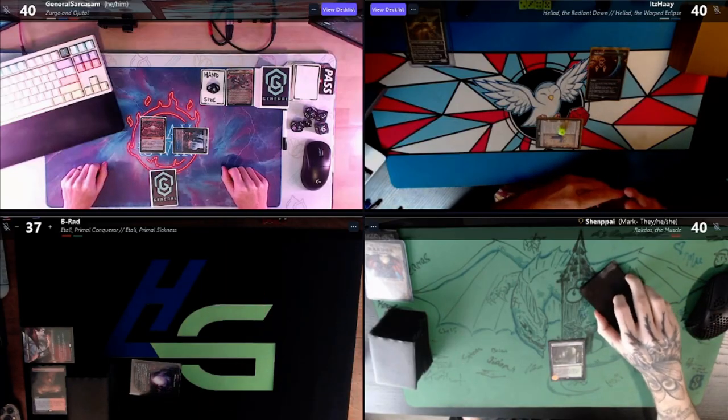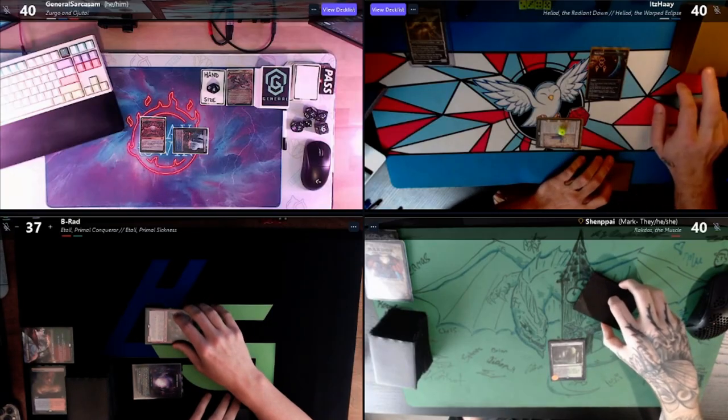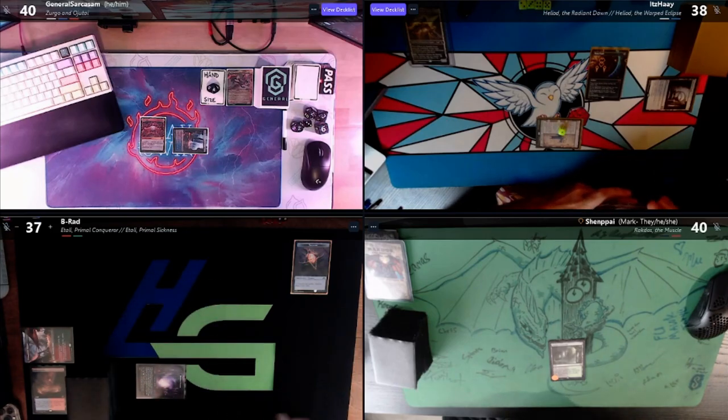I'll tap two to dash in a Ragavan. I'll swing at It's Hey — yep, probably not blocked. It's an Ancient Tomb, so I'll get a treasure, and Ragavan bounces back to my hand. I'll pass. I totally didn't think about it, but General had surveilled the top card and left it on top — if you're a good Magic player, you always hit the person that did that. You exile whatever it is. I messed up, but I realized it. In the future, always hit the person who has something on top of their library when you dash in Ragavan.